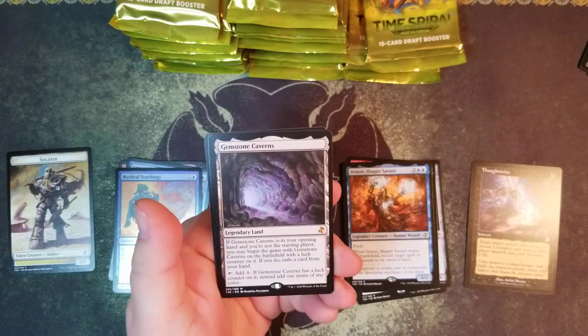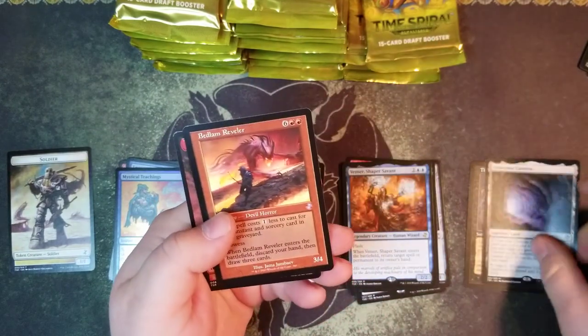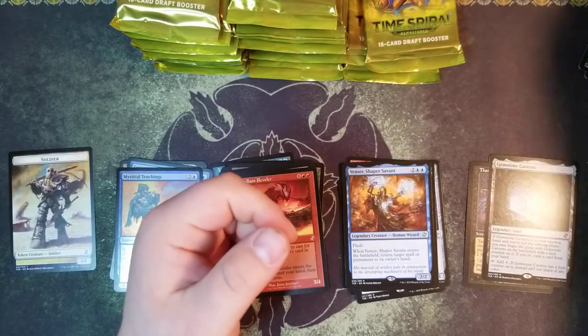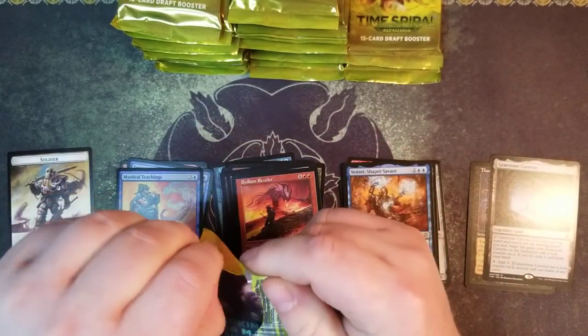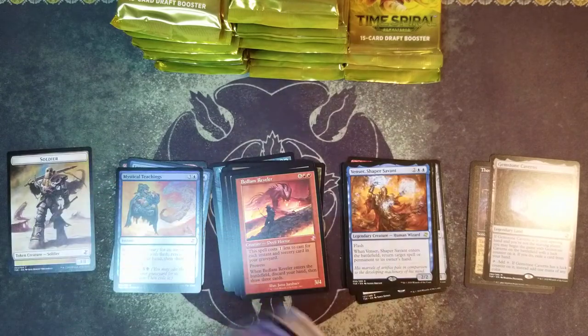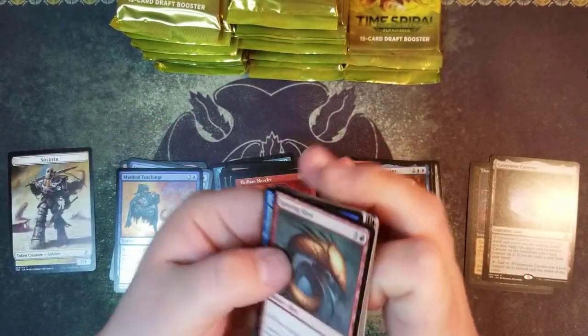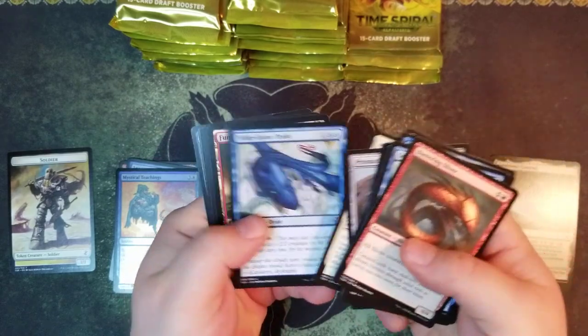Gemstone Caverns - wow, nice! And a Bedlam Reveler. Nice mythics here guys. Our mythics are much stronger in this booster box, I believe.